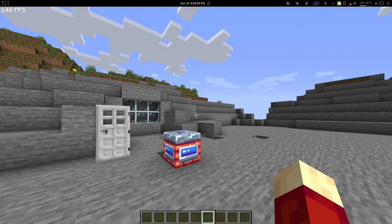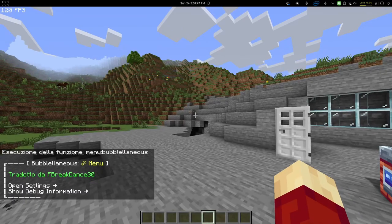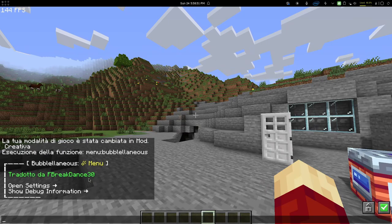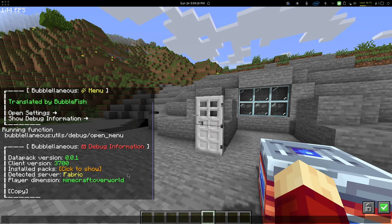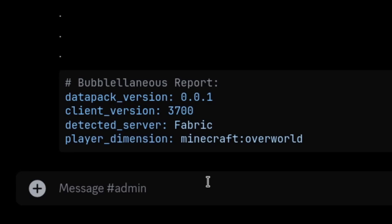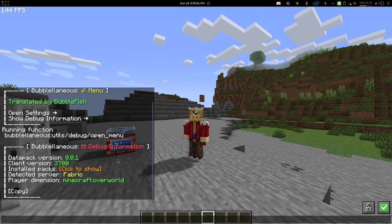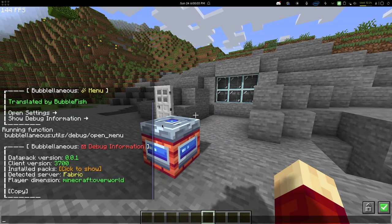I also added a menu — so I can do a function menu. If I change the language to something like Italian, you can see it shows the translator credit. You can show debug information, which will display a debug screen. You can also copy the text and paste it somewhere like Discord, and it's going to automatically highlight everything with color and look pretty nice. For people who report bugs or issues, it's easier to just click copy rather than look up what server they use. It can detect Bukkit, Forge, and PaperMC, so it's useful for me to know what server the player is running when they report an issue.